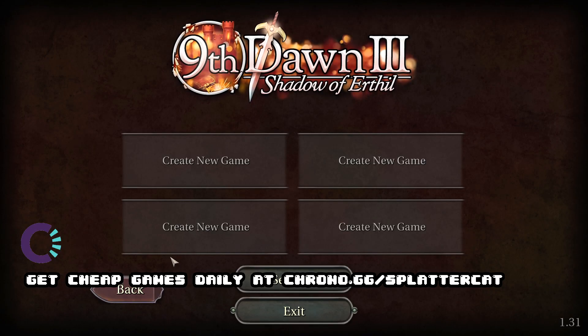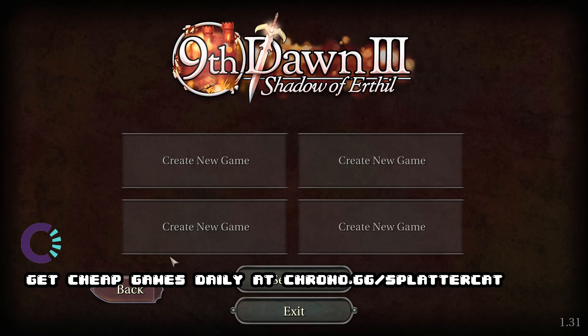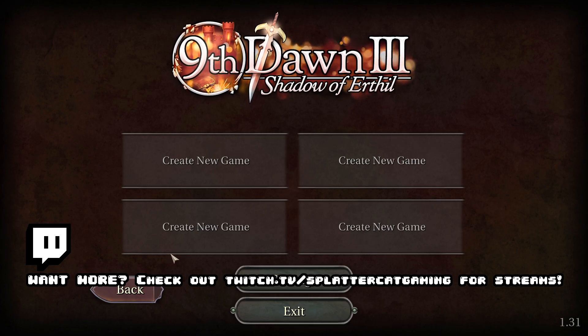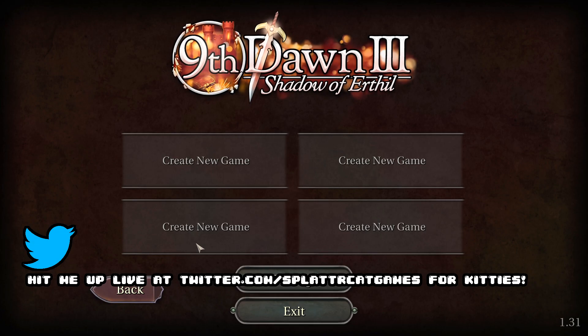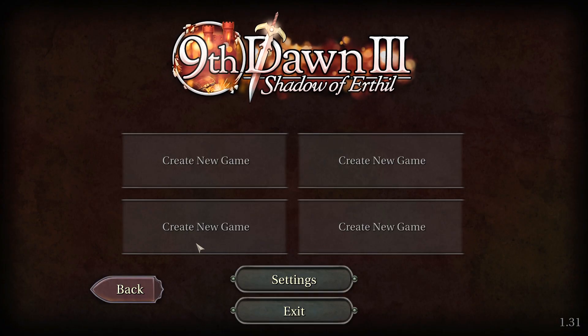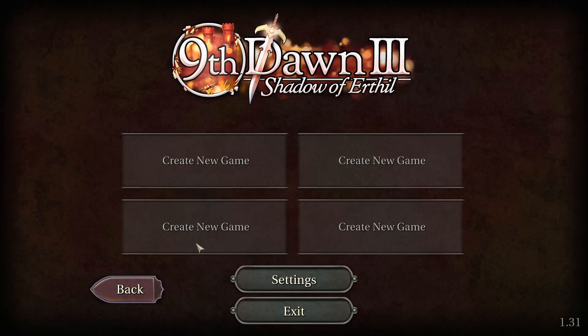What's up, guys and gals? Welcome back to the Nerdcastle. Today in the world of indie games, we're going to be checking out 9th Dawn 3, The Shadow of Earthiel. If you've never heard of this game, neither have I. It got recommended to me on Steam. Apparently it's an action RPG where we roll around collecting monsters to fight for us, accumulating our own massive horde of randomly bribed critters that will die on our behalf.